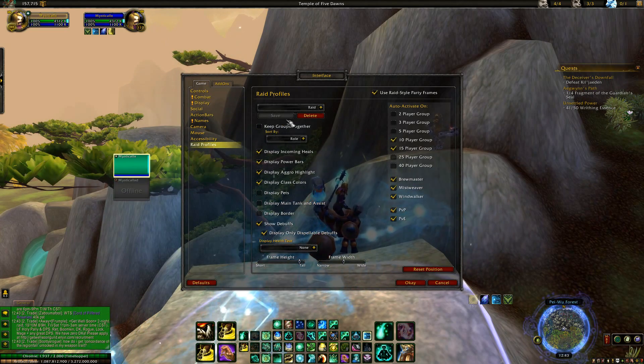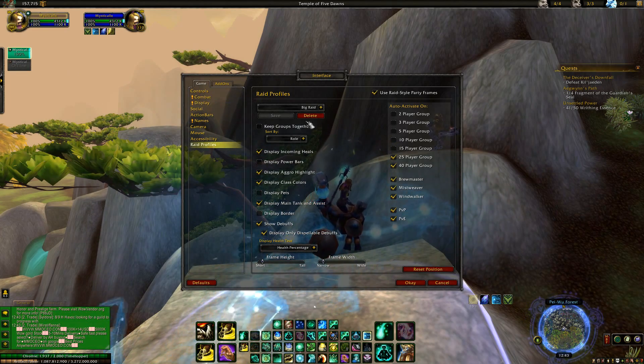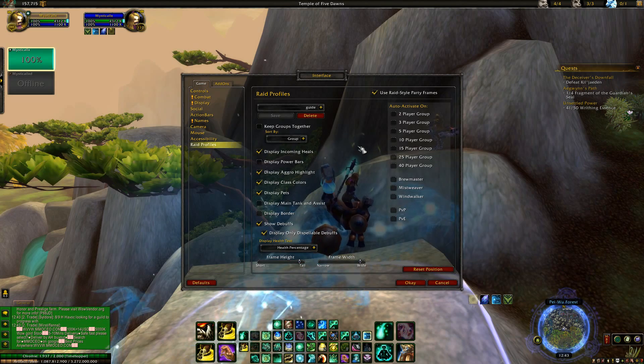In a raid the frames are smaller, and if I'm in a big raid with 25 or 40 people they're the smallest they can possibly be. But for the three-player setting I use max height and max width. Over here for the auto-activate options, it's straightforward.